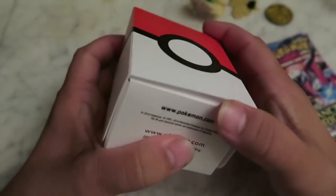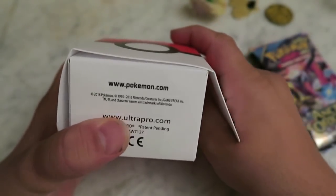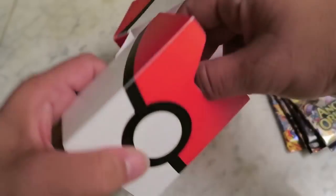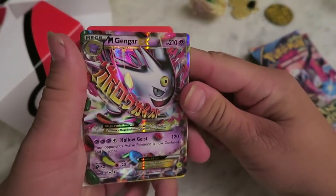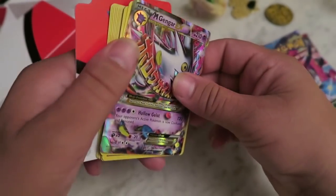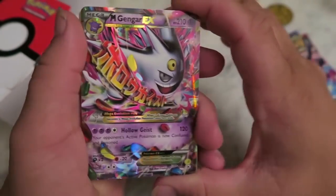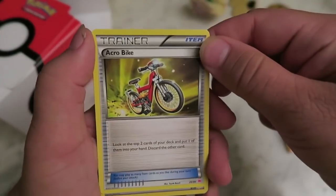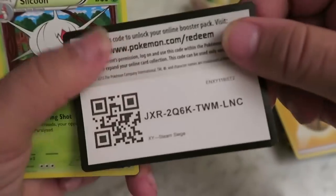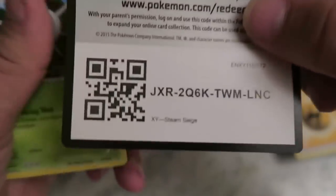I guess we'll start off with opening this. Let's see what we've got in here. Right off the bat, guys — a Mega Gengar EX. Right off the bat. So they gave us the EX right off the bat, pretty decent. Energy. Got a code card — here you guys go. Leave me in the comments what you get with this, I'm kind of curious. I don't play this, that's why I'm giving you guys this card. Let me know if it was something good.